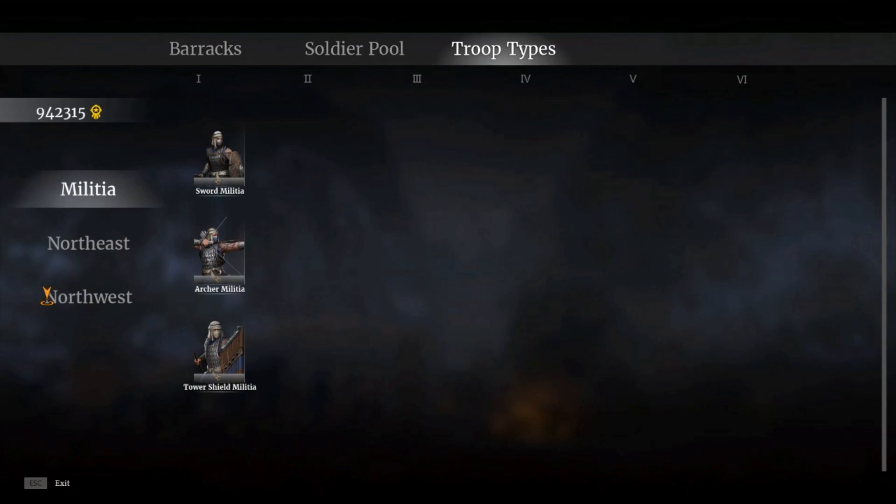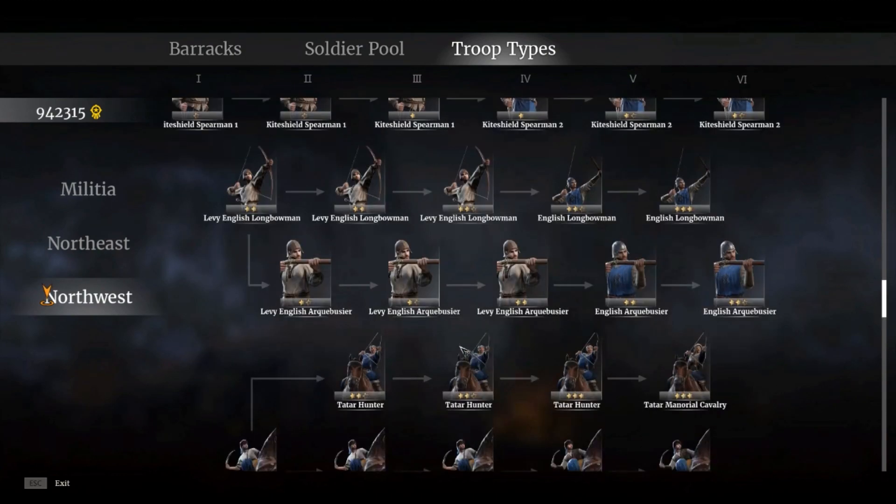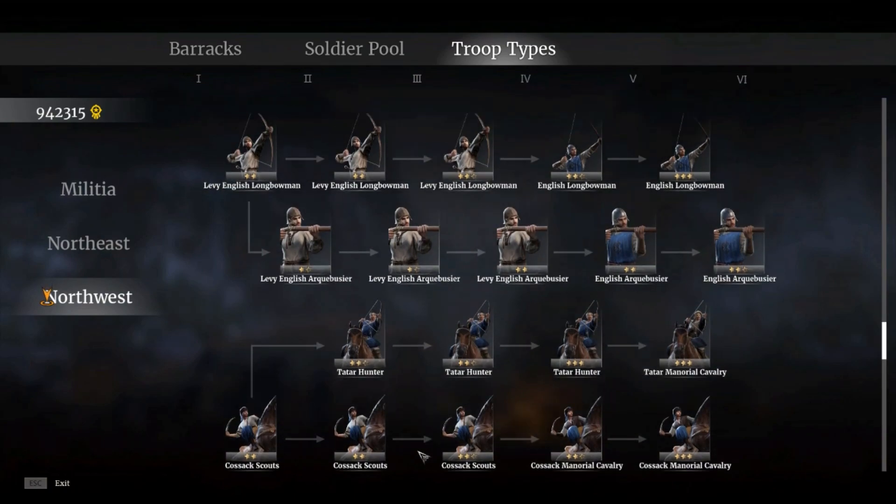Next up, we have troop types. We have militia, northeast, and northwest. Means I'm in the region of northwest — these are the troops that I have currently access to in the PTR. As you guys can see, we have our round shield, our kite shield and spearman, our bows, our muskets, our bow riders, and our sword riders.